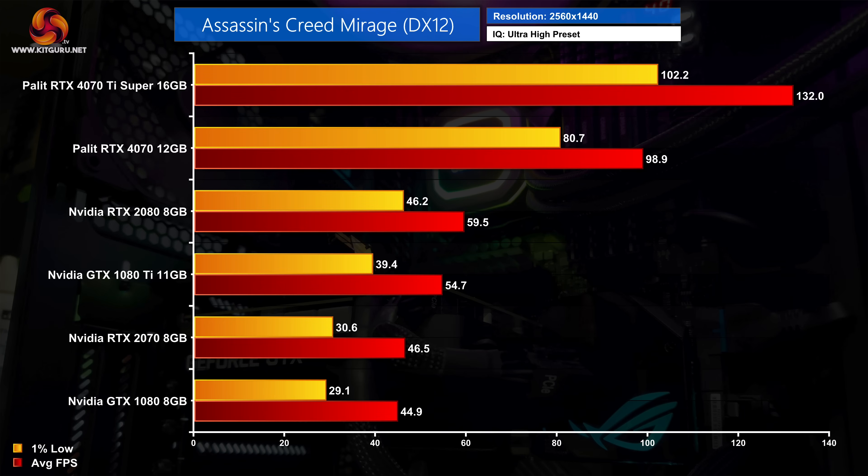Next up we have Assassin's Creed Mirage. This one is playable on the older GPUs - at least from the RTX 2070, which can just about keep above 30 FPS for the 1% lows - but there is still a clear leap in performance from even the RTX 2080 up to the RTX 4070, with the Palette card being 66% faster. The 4070 Ti Super also breaks past 100 FPS at ease at 1440p and is once again over twice as fast as the RTX 2080.